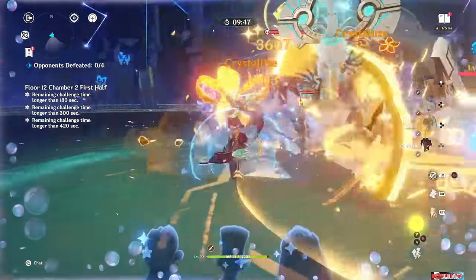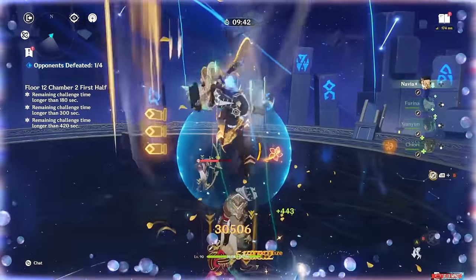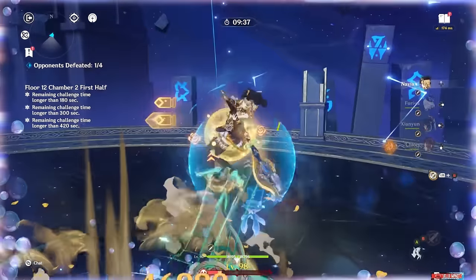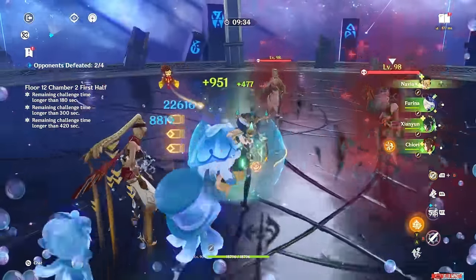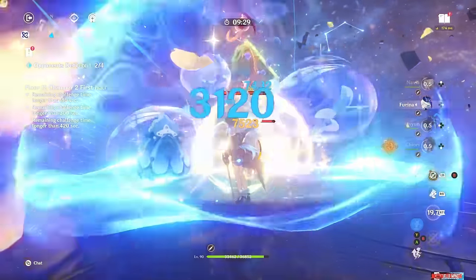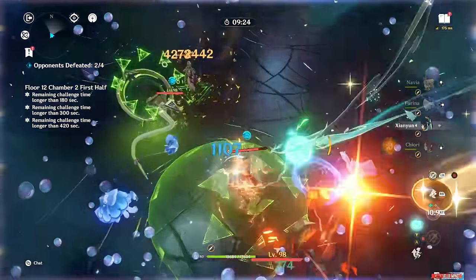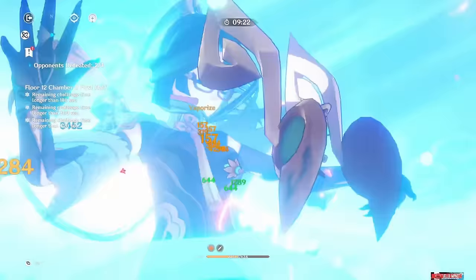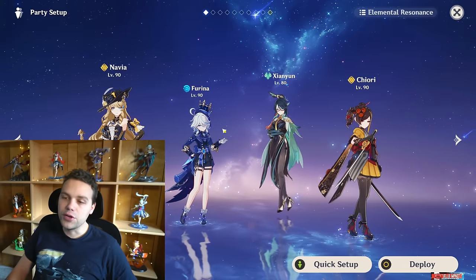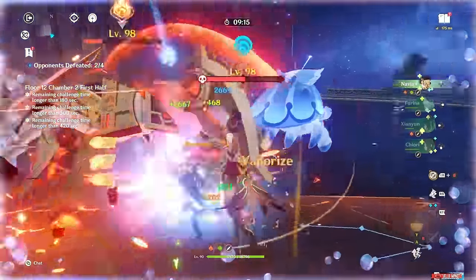You obviously open up every rotation with Navia's burst, and then after her first skill, instead of doing the normal attack combo, you'll be doing plunges. You can get up to four plunges if you're fast, three if you're not super fast — even if your fourth misses the Geo infusion you'll still get a physical plunge which does decent damage. Then skill again and do your four plunges again. This is a great comfy team, especially if you don't have Zhongli but do have these characters.